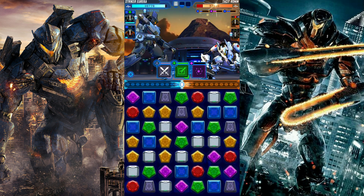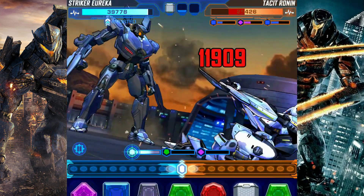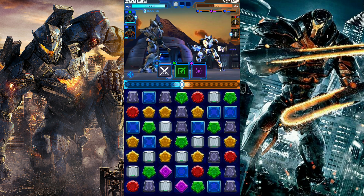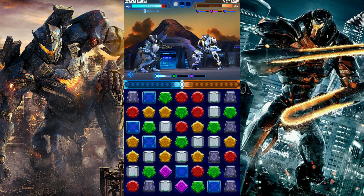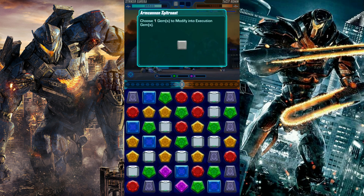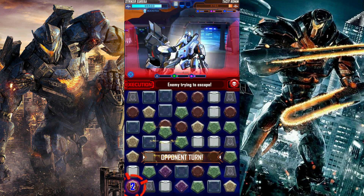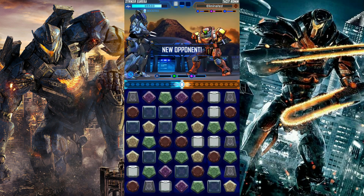Tacit Ronin hit three black gems. If I could get some black and add the purple right there — boom. As long as my Striker Eureka is still up I have confidence. Okay, let's get rid of him — red, boom boom boom. Tacit Ronin down!